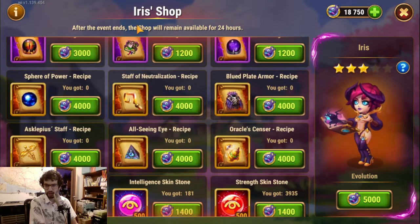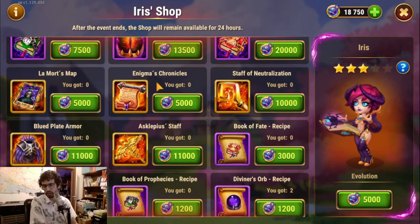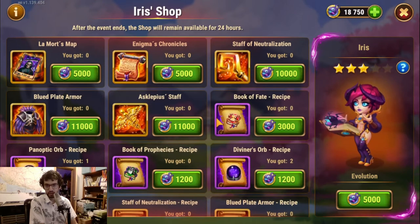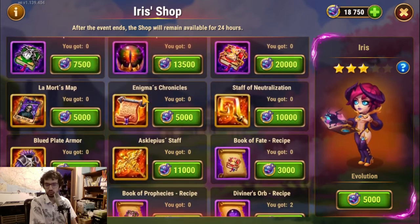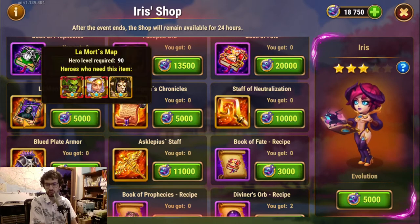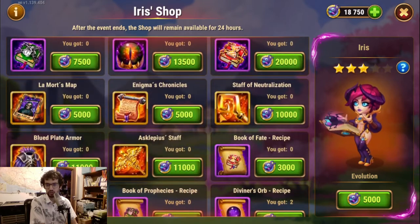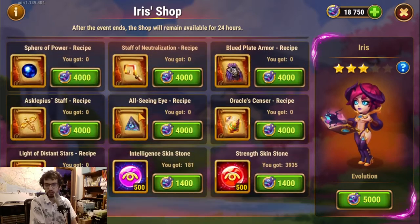You also have the Asclepius stuff recipe if you need it. For mages, I wouldn't pick any of the Enigmas, and I wouldn't pick the Staff of Neutralization either — those are fairly easy to get from shops and campaign. Lamort's Map is about the same price as Enigmas and half the price of Staff of Neutralization, but it's so much more used across heroes and items. That makes it the better choice of these five.